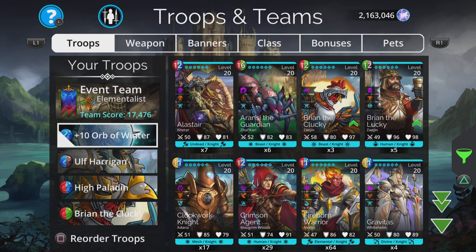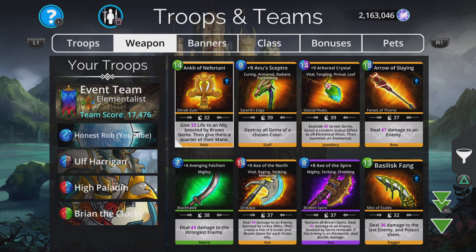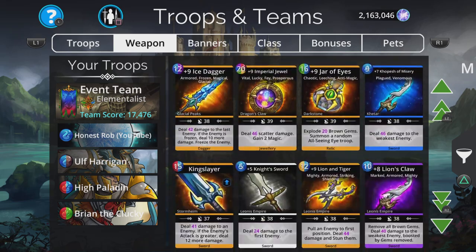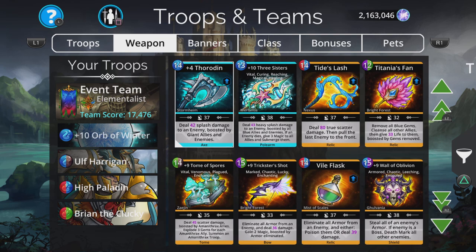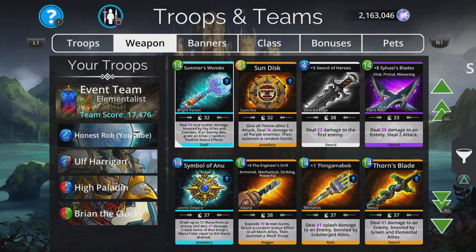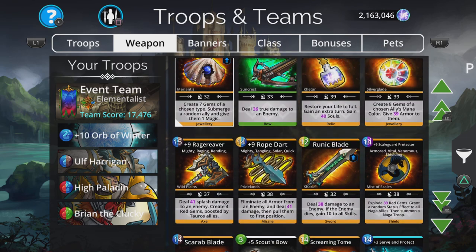Now if you don't have Orb of Winter, you can pick something else that basically does damage to all. There's one called War and Peace near the bottom — that does it. War and Peace deals damage to all enemies and gives two attack to all allies. Something like Rope Dart would do a good job but is a little slower. Something that does damage to all is going to be a quicker way, certainly at the start of the game.